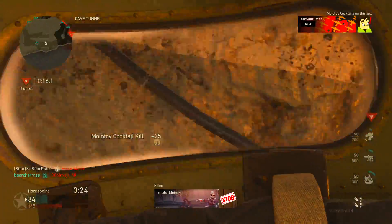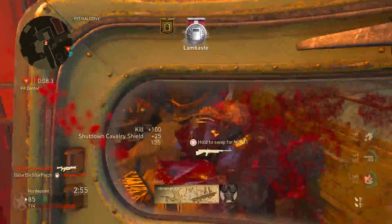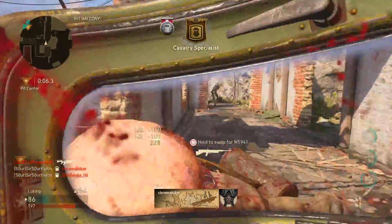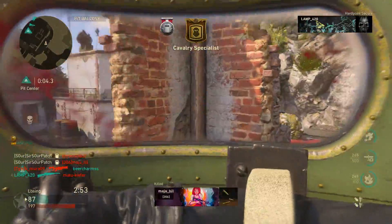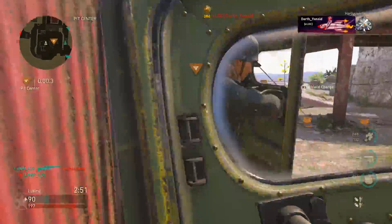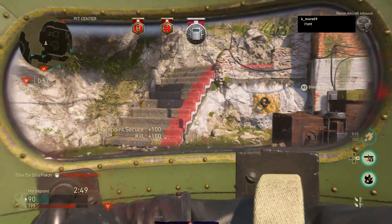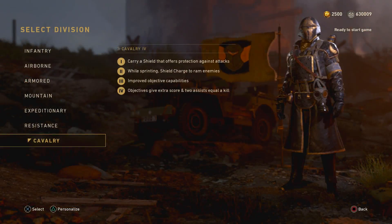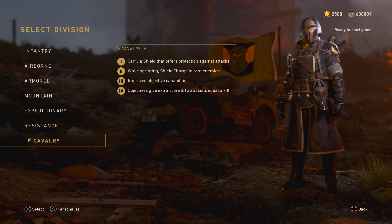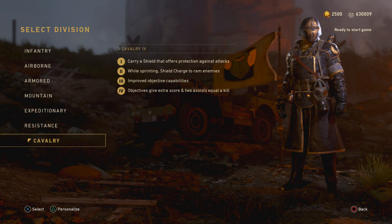At Cavalry Tier 2, you get the shield bash used just like the bayonet charge, with a 4% movement buff. It doesn't make it a one-hit kill or anything — it just brings your shield up in front of your face as you sprint. It's a good way to move around the map with your shield up. The downside is your character is going to make very loud yelling noises. Tier 3 is where things get very interesting with the improved objective capabilities.